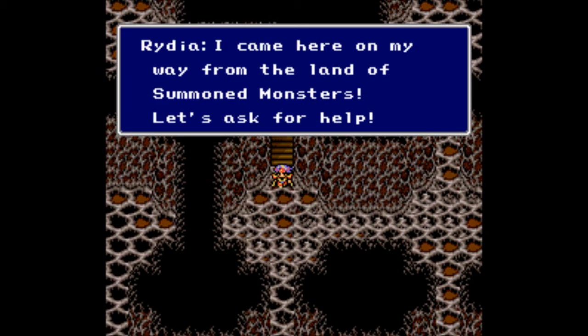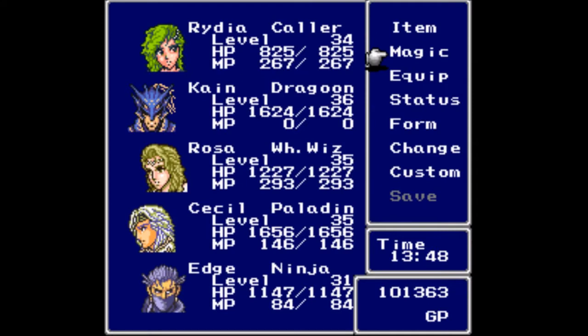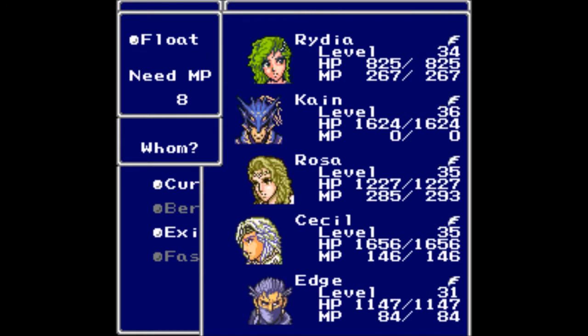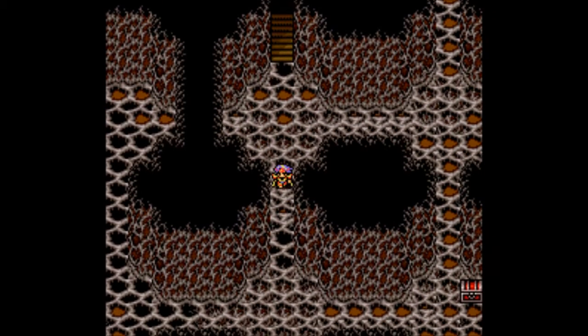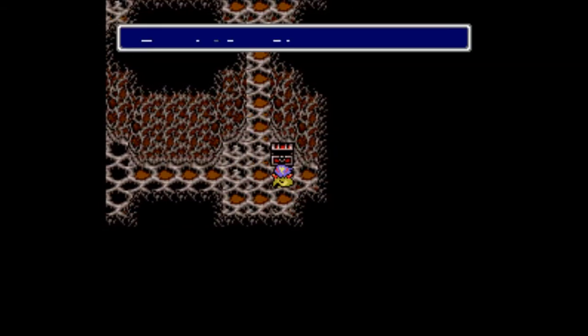I came here on my way from the Land of Summoned Monsters. First things first: there are tiles on each of these floors that can hurt you by quite a bit — 50 per tile. You want to cast Float on everybody, and that's why Rosa needs to be level 35, so those things don't hurt you. Let's head over here and grab ourselves a chest.